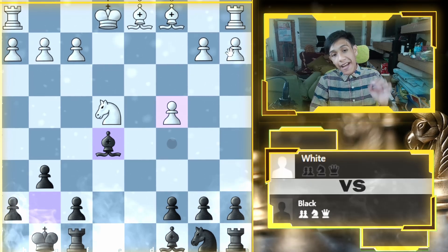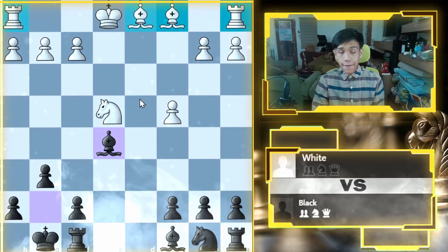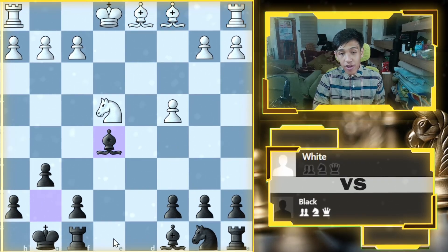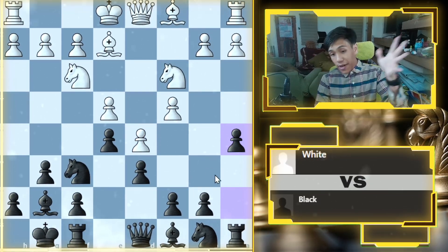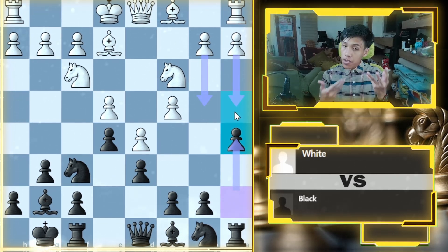Black's position is much better now because white's plan is sort of killed — they have almost all their pieces on the back rank while we have so many open pieces to play with. We can attack the king right away. If they push pawns on the queenside, we go a5 to counteract that.